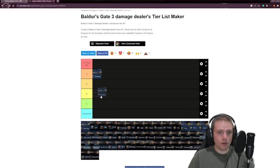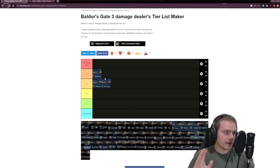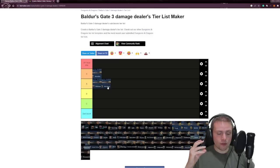Berserker goes into S tier and Wild Heart and Wild Magic go into A tier. If you're playing a Berserker, you want to play simple. Wild Magic makes no sense to me because you're getting random effects — if you like to gamble, you may like that subclass. Barbarian is a simple strength and constitution based class. You have a huge health pool, you can slam things in the face, and you have Rage which gives extra damage rolls each turn, but you have to constantly attack.